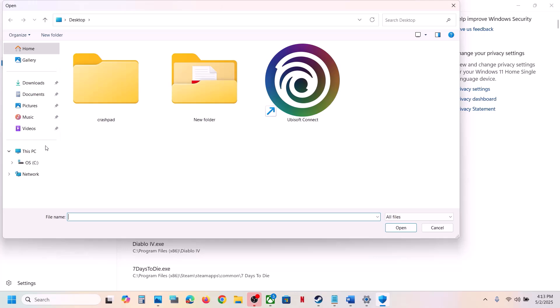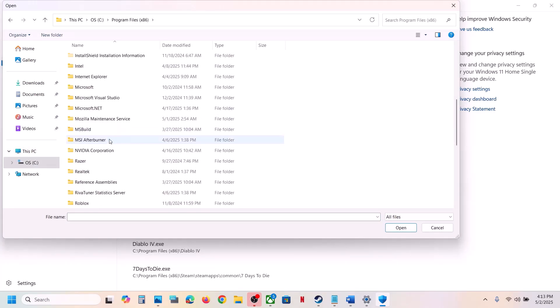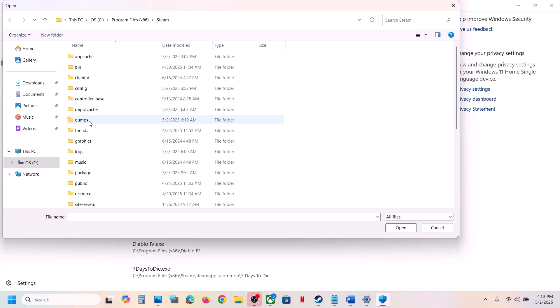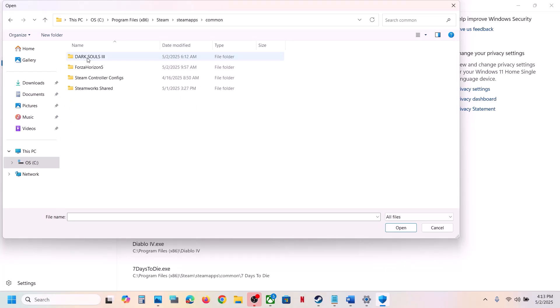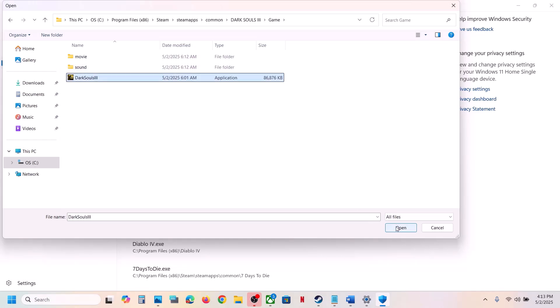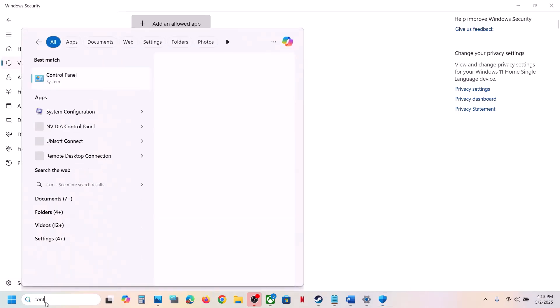Go to the game installation folder. If the game is installed to C Drive, open C Drive, then Program Files (x86), open the Steam folder, open the Steam Apps folder, open the Common folder, then open the game folder. Select the game exe file and click Open.